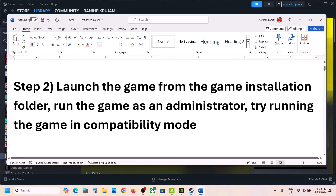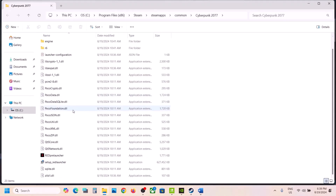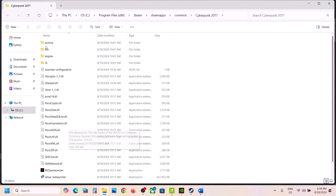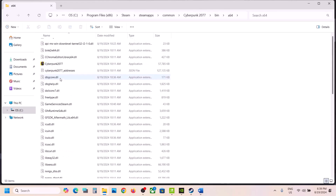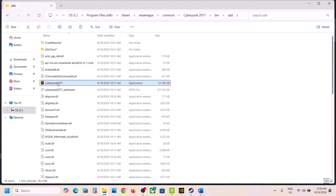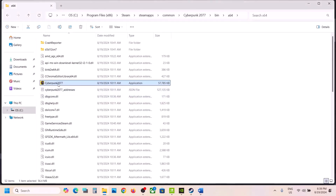The next step is to launch the game from the game installation folder. Go to Steam, right-click on the game, select Manage, then click on Browse Local Files. It will take you to the game installation folder. Open the bin folder, then open the x64 folder — here you will see the game exe file. Double-click it to launch the game from the installation folder instead of Steam, and that should fix the problem.